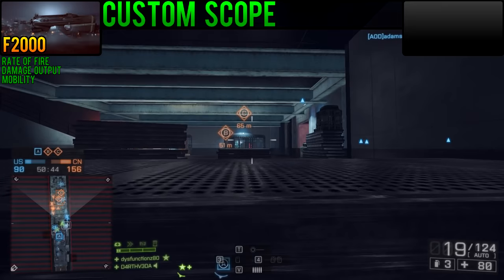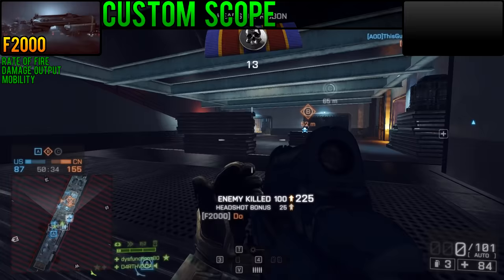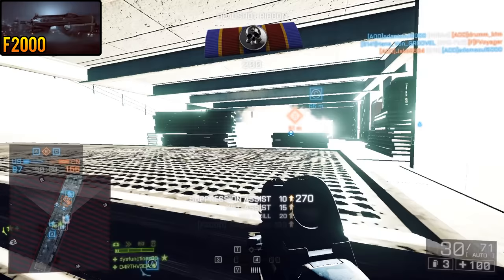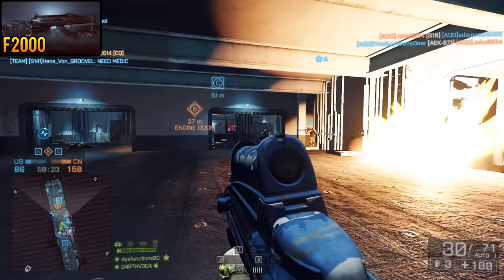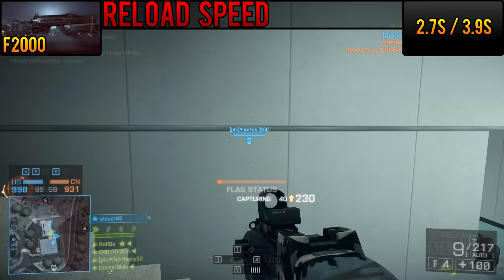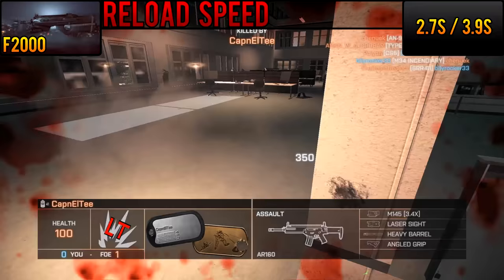Another benefit is that the F2000 starts with a custom 1.5x scope, which is probably not what I would use on this weapon once I had unlocked the standard scopes. But the 1.5x is a good deal better than most of the horrible iron sights in BF4. Despite all of those positives, the F2000 isn't some kind of wonder weapon, and it does have its fair share of detractions. Some of these are endemic to all Bullpups. At 2.7 seconds for the bullet-in-chamber reload, and 3.9 seconds for the totally empty reload speed, the F2000 is pretty well tied with the FAMAS for the worst reload times in the assault rifles.